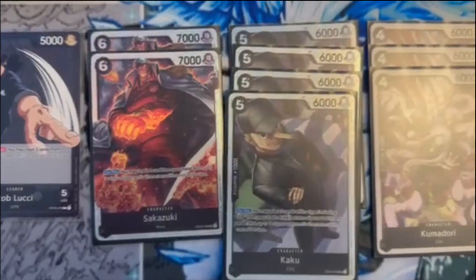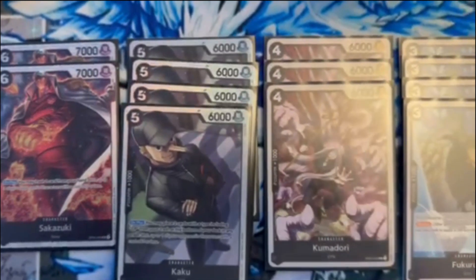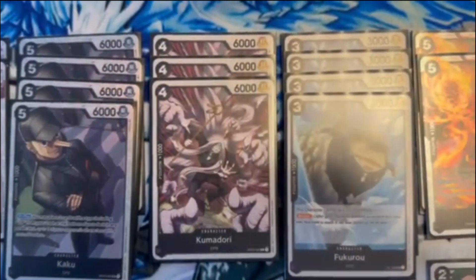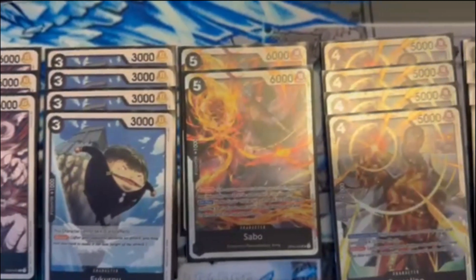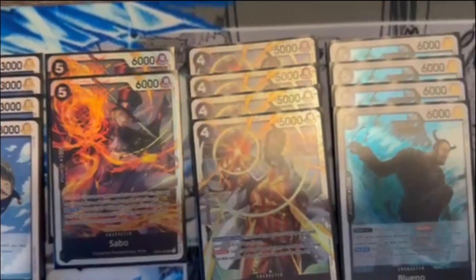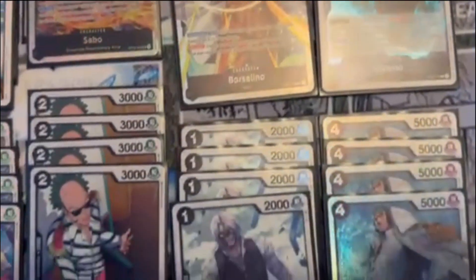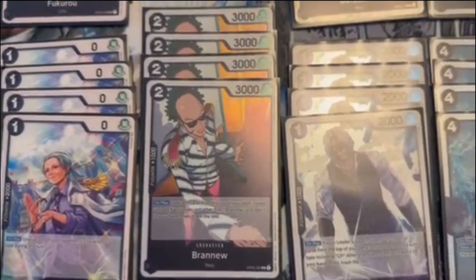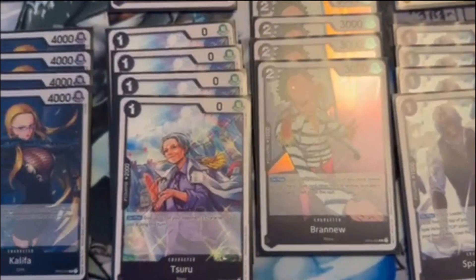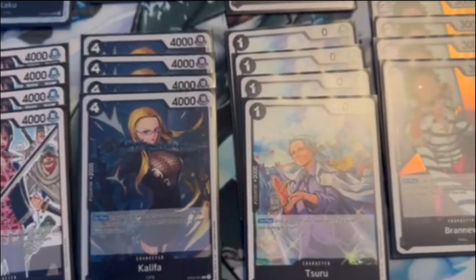As you can see, I've got the deck laid out for you again. I only made a couple of small changes. I added in two Sabos, took out a Kumidori, and took out two Isho, the eight drop. In Buddy Battles, you just don't get there — you really don't get to those big numbers, and it's never really efficient to play those types of cards out.